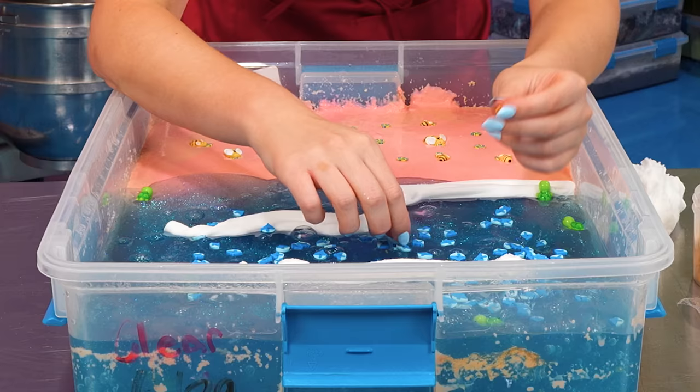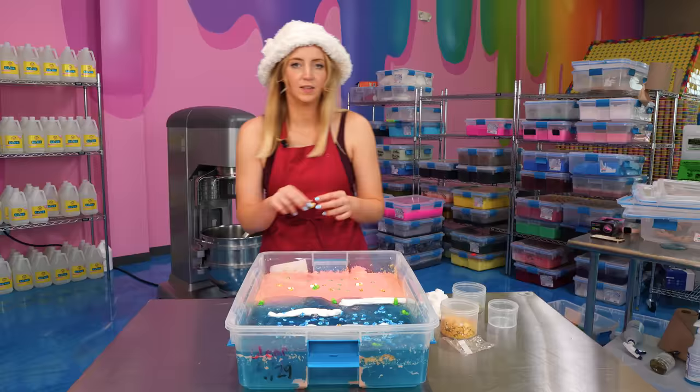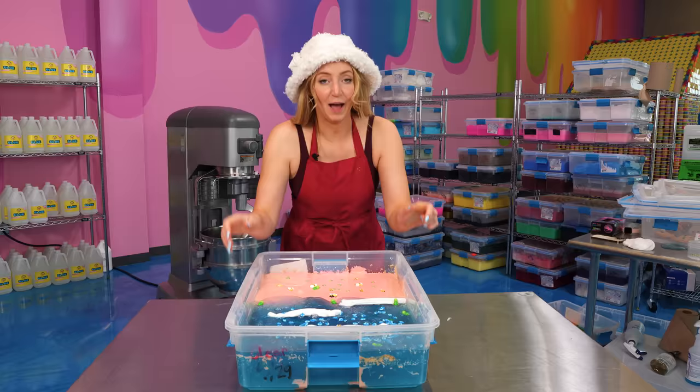I'm going to go read all of your comments and pick out some of my favorites for the next time I do a fixing graveyard slime video. Bees can't get wet, so he's going to be surfing. Since I didn't grab surfboards, he's going to be using a whale. This is the queen bee, obviously. She looks shocked to be here — she does not know what's going on. This slime turned out pretty much as good as it could have given what we started with. It's got to be one of my favorites that we've fixed so far.